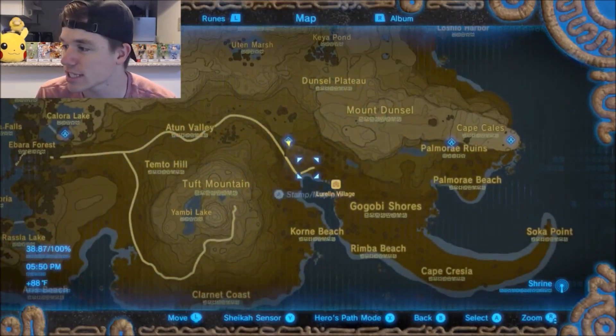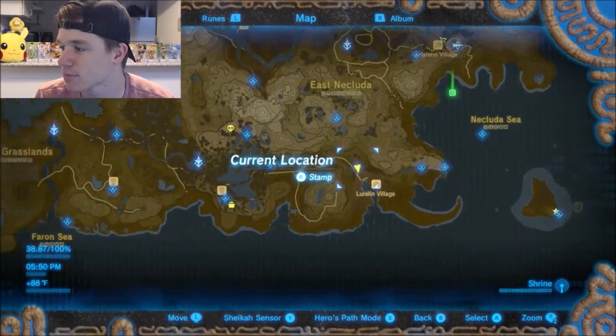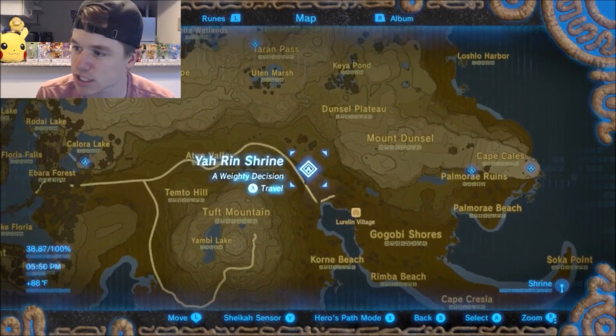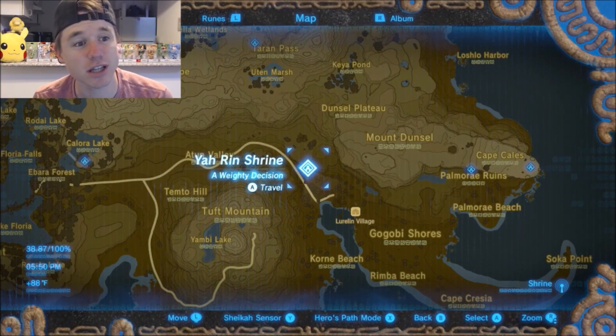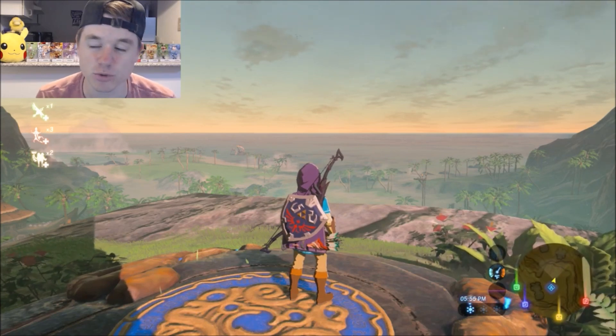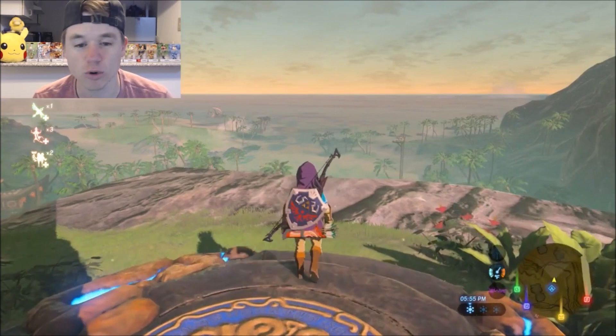We are down at the southern part of the map by Lurlin Village. If you just want to spawn into the Yarin Shrine, that will get you to the location. Basically, I found a spot that allows you to see underwater, which is pretty cool — it's kind of a feature I wish they had added into the game.